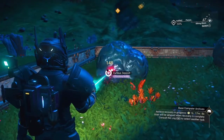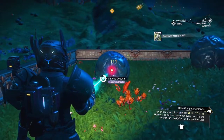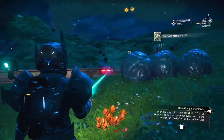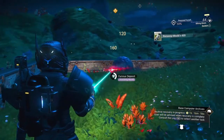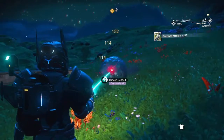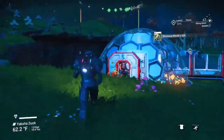When I mine these things out they're going to give me a runaway mold that you're going to be able to put in a refiner and get some nanites out of them. Every time you leave the system and come back, these will repopulate and you'll be able to grab some more.